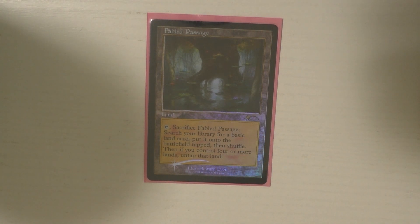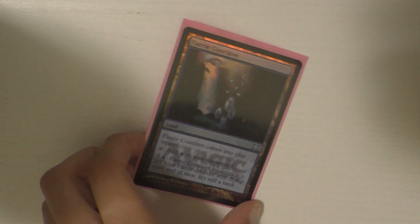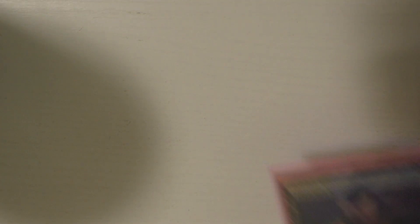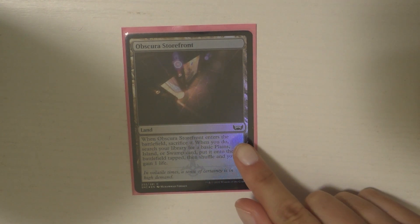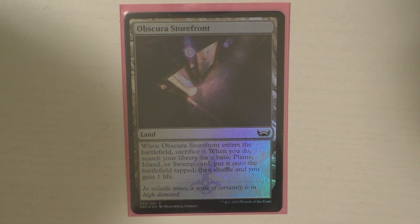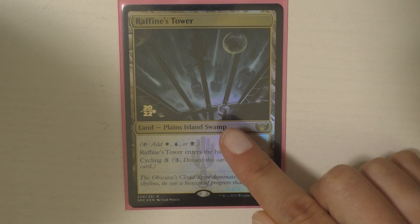Then I have Fabled Passage, which I really, really like a lot. Fairy Conclave, because it's very fitting and on brand — it gets me a fairy, and the art is really pretty. Then I have all three of the Fetchlands. And these are from Streets of New Capenna — they're basically a land that immediately fetches to go get another land, which I really enjoy. You also gain a life, which is really nice. And then I have a Triland — I really love these Trilands because they have the land type in them, which I think is really cool.